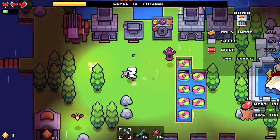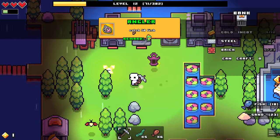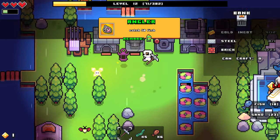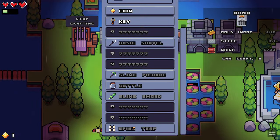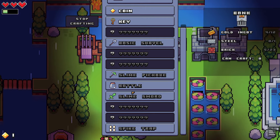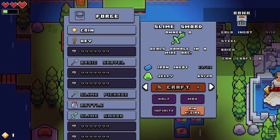We got more hide — we definitely need to figure out how we can get leather. We got a little achievement. Let's see — is leather in here? Oh, spike trap, that's pretty cool. Leather is not in here. But we do want to make this slime sword at some point — let's pin this so we don't forget.